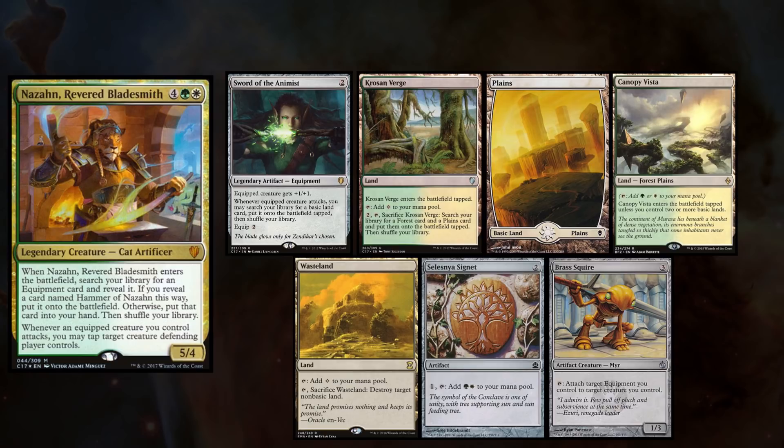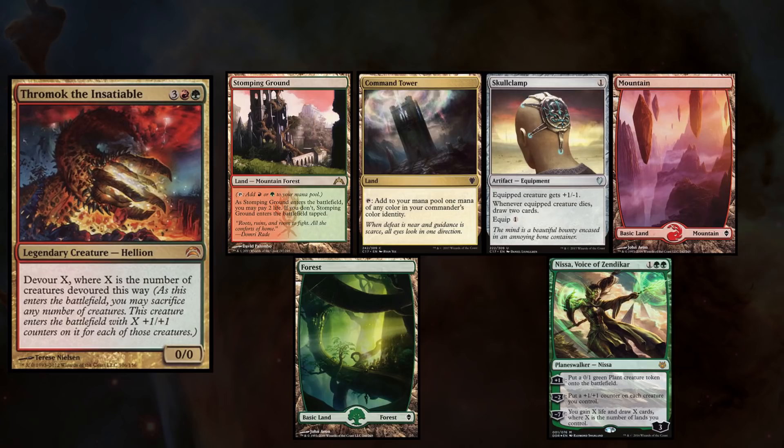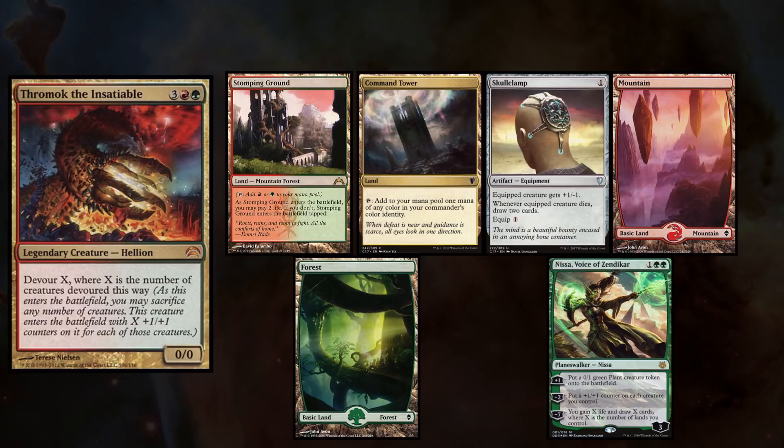Trevor is taking his Nicol Bolas deck out, and it's the first time it's been on camera. He keeps a hand with Hero's Downfall, Ponder, Reflecting Pool, Dissipate, Sunken Hollow, Steam Vents, and Chromatic Lantern. Mike is playing his Thromach deck, and keeps a hand with Stomping Ground, Command Tower, Skullclamp, Mountain, Forest, and Nissa, Voice of Zendikar.